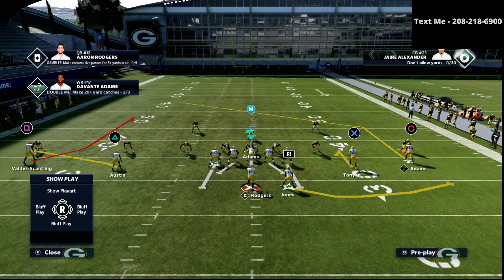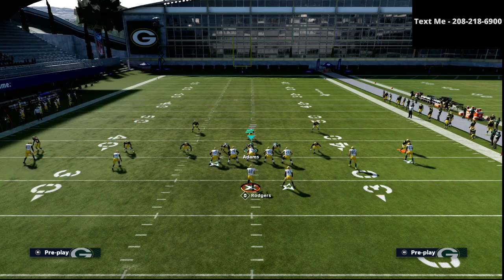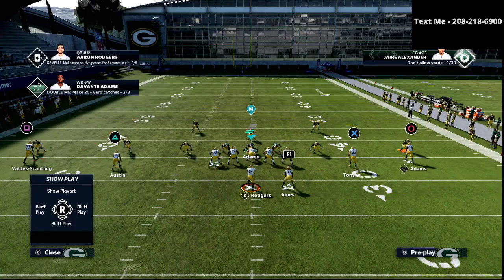Then we're going to take the X receiver and put him on a hitch route. That's the setup — very simple. If you want to, you can take your running back and put him on a wheel route, but this is how I like to run this play.